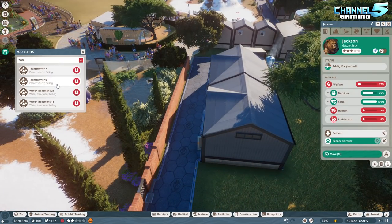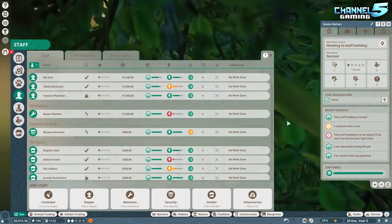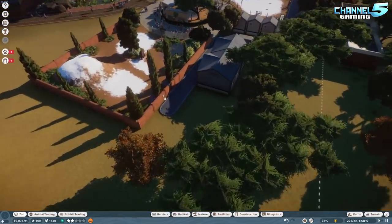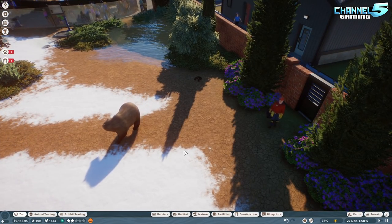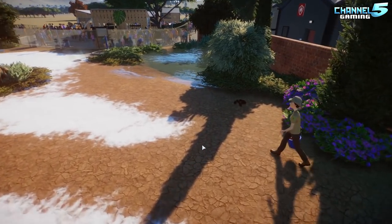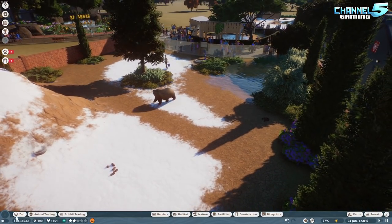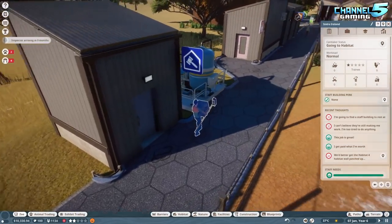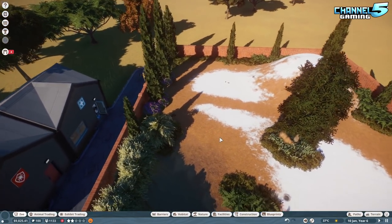There are transformer failures — notification after notification. I'm looking for the mechanic and when I checked last time the game froze. I think we just need a second mechanic at this point. There were issues with things breaking down and the mechanic getting stuck randomly. Something is seriously wrong with this enclosure — there's poop everywhere and we need the keeper to clean it please.